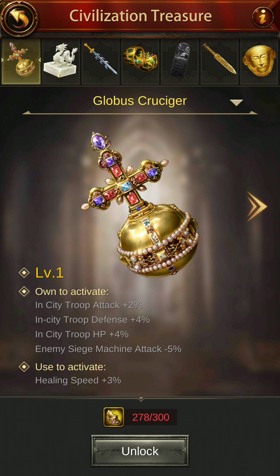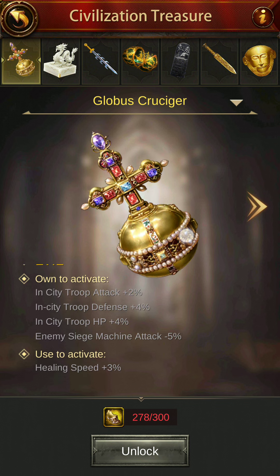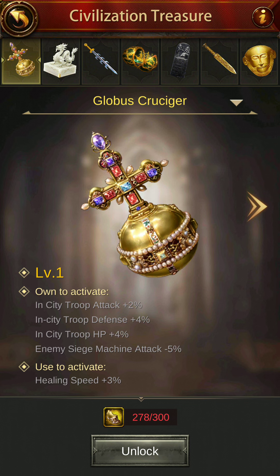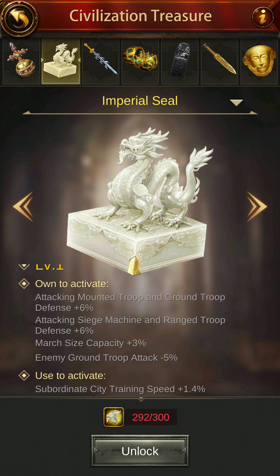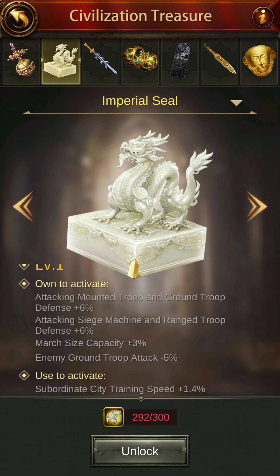So basically, if I am planning to unlock the Globus Krucigar — I may be pronouncing it wrong but you guys can read it — Globus Krucigar is something that if you have it, it activates in-city troop attack by 2%, in-city troop defense by 4%, in-city troop HP by 4%, siege machine attack minus 5% which is a debuff, and healing speed plus 3%. So if you activate this, it will increase your healing speed by 3%.